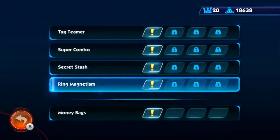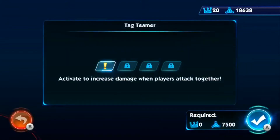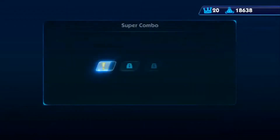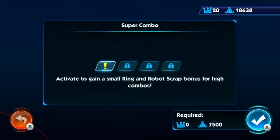Notice my stats up in the corner: 20 crowns, 18,638 scrap metal. I've collected almost every crown I could up to this point and all the scrap metal I could have. I've opened up all the treasure chests. So we've got things like Tag Teamer — increase damage when other players attack with you — and Super Combo, which gives a small boost to your scrap. Super Combo is kind of good, so we're going to do that.